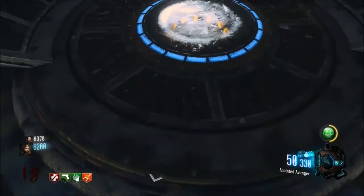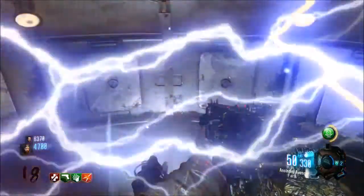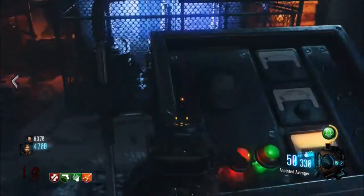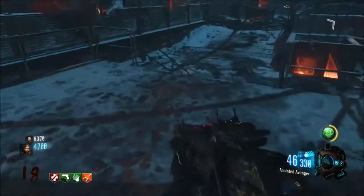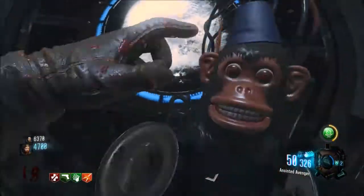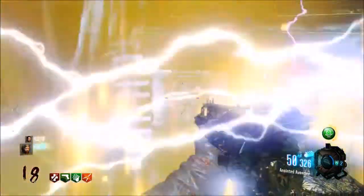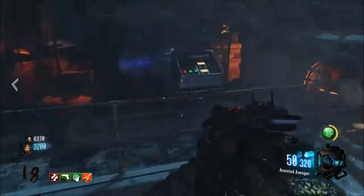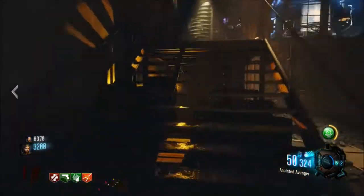Here's the Easter egg to get the next one — the extra perk. All you have to do is throw the cymbal monkeys into the teleporters and teleport with them. You have to make sure that they're actually down before you teleport, otherwise it doesn't work. Then you'll see one of the three red lights on the right when you teleport are lit up. You have to do that to all three teleporters. Go to the second teleporter, do the same exact thing, teleport — and then you'll see that the second light is also lit up. Then you just got to do it to the third one as well.